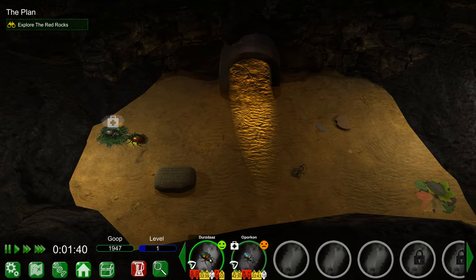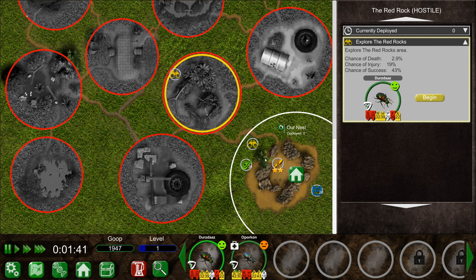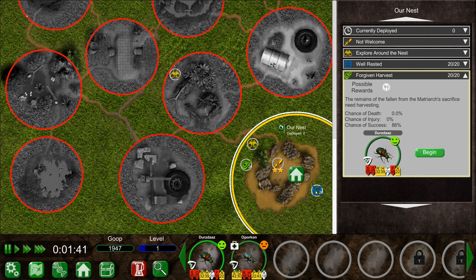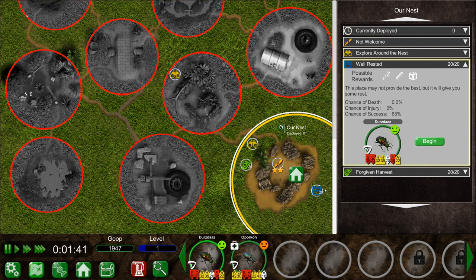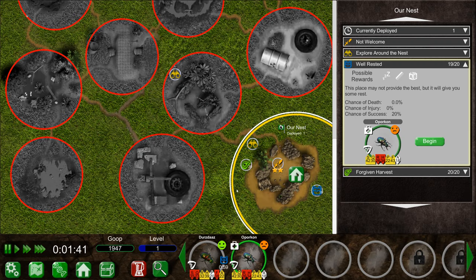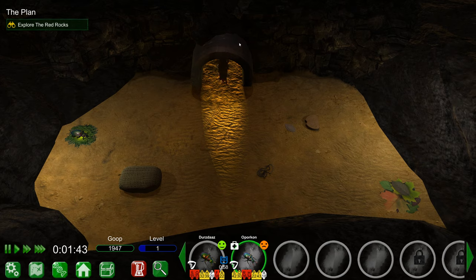Our plan is to explore the red rocks. We can send Dursdaz out there to do that. Only a 54% chance of success. When a beetle attempts an exploration task, it might discover additional sources of food and items. This is a scavenging task - find useful items for the nest. Possible rewards are a bed item, grooming item, or a toy item. The twine is a toy, because of course beetles need to have fun too. Dursdaz will be out of the nest for 59 seconds.